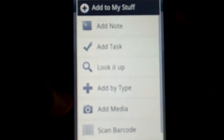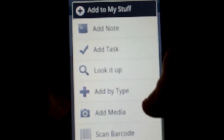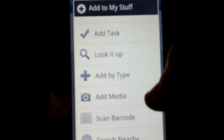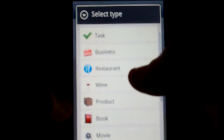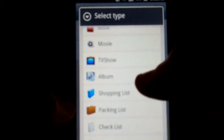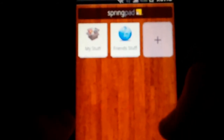If you click up here on the right, you can add a note, add a task, look up any note or task, add by type, add media, and there's a barcode scanner. It also has a GPS-enabled search nearby feature. If you go to add by type, you can do all kinds of stuff — restaurants, wine, products, books, movies, TV shows, checklist, recipe. It's quick and lightweight, and I've tried a couple other applications, and this one just seemed to fit best. I just wanted something I could pop open at the spur of the moment when I needed it, and this does a good job.